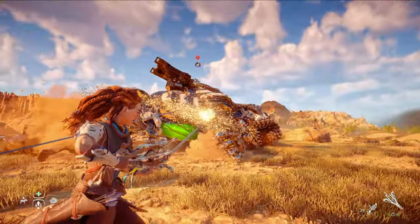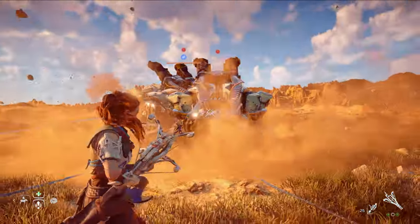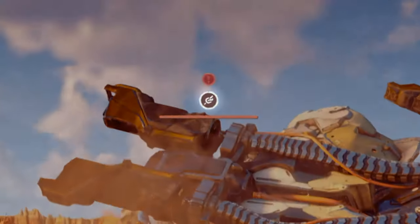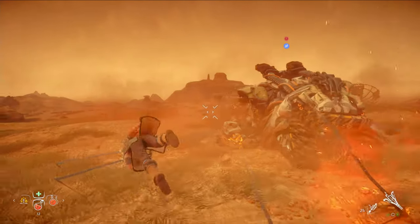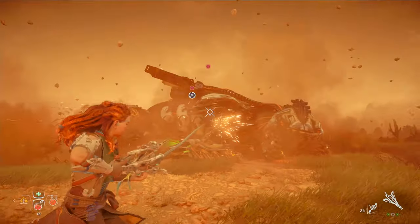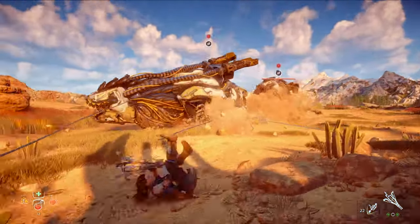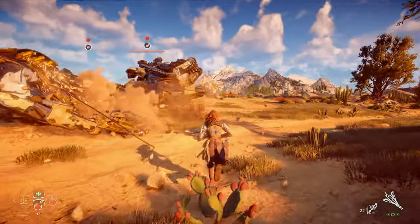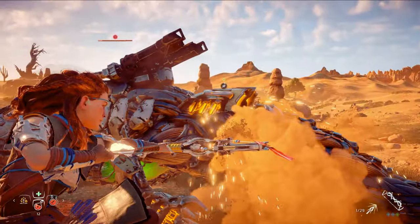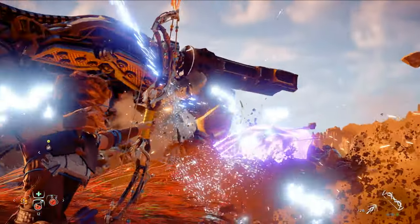As soon as one of them fully emerges from the ground, we're going to tie it down. This usually takes four or five ropes, but don't let up until you see the tie down icon change to show you the white circle timer. Now that we have one tied down, we can turn our attention to the other, but instead of dealing damage, we want to get that one tied down as well. Now that we have them both immobilized, we're going to focus on the first one. Our goal is to take this one out before the other one breaks free of its ropes, so that we only ever have to deal with one at a time.